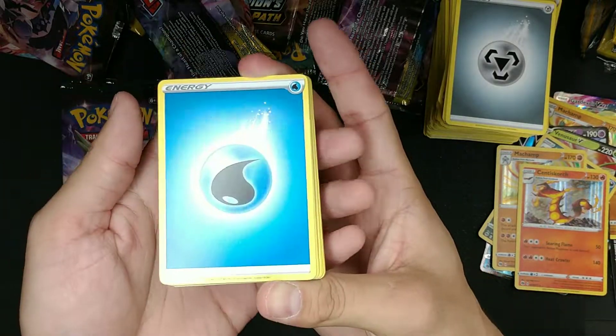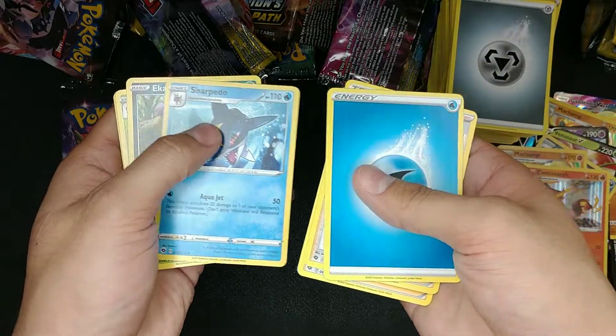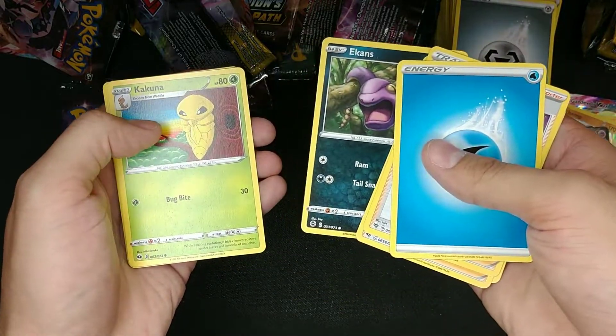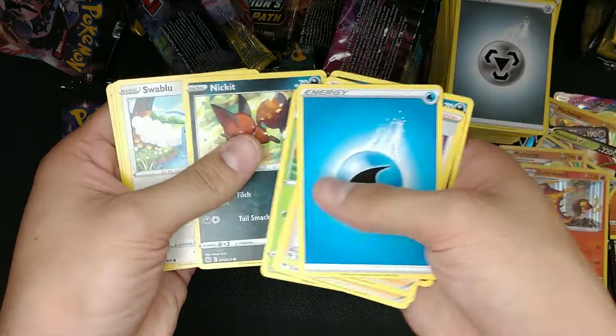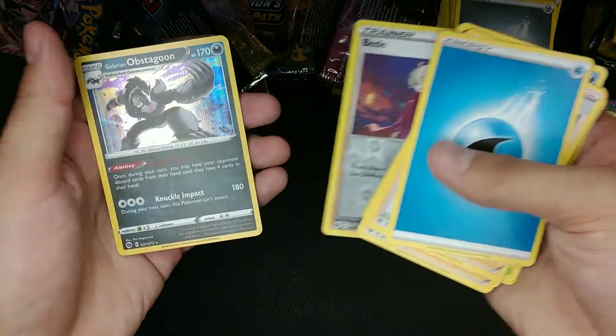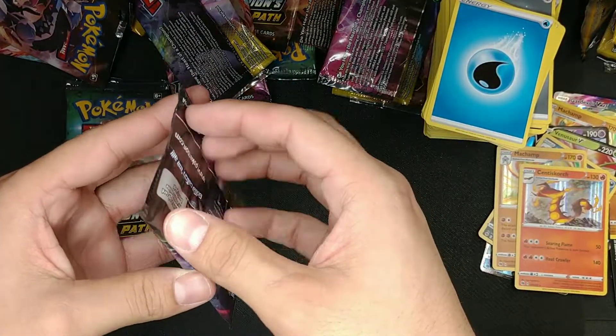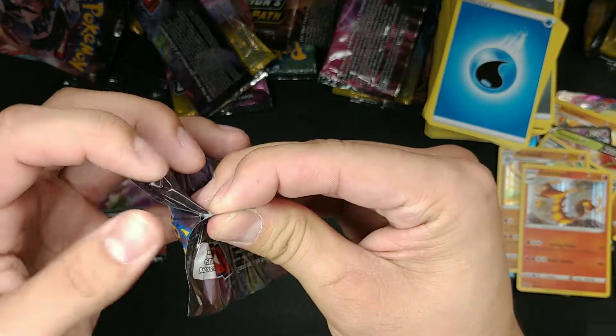Grass Energy, Trainers, Sharpedo, Kakuna, Nickit, Swablu, Chap — we've got another cluster. Alright, down to four packs. Can we pull that Charizard?